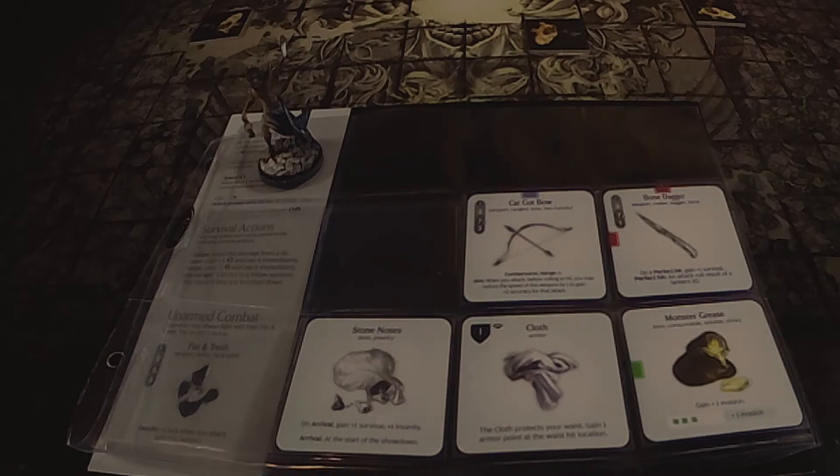Next we have Lucky, rocking the Catgut Bow — a good long-range weapon up to range six, with two attacks. He can aim so instead of hitting on sevens he hits on fives for one attack. I gave him Bone Daggers as a backup — a perfect hit gives plus one survival. He also has Monster Grease for plus one evasion, waist cloth, and Stone Nose for some extra insanity and survival. His role is to sit back, since the Screaming Antelope likes to run around the map.